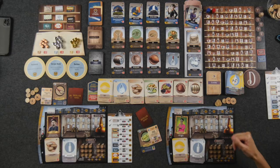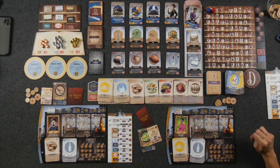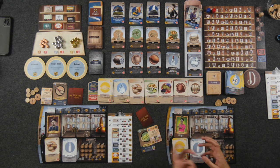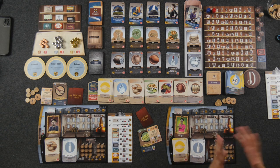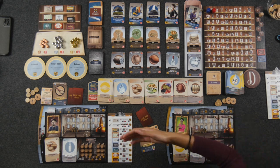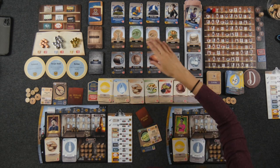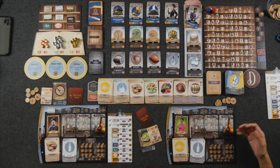We're going to walk you through one entire round as if we started on the second round — we played the first round and made moonshine and vodka to acquire money and get things going. Each round consists of four phases: buying things from the market, distilling spirits, selling them, and then aging them, in that order. Starting with the market phase, players take turns going back and forth purchasing cards from the basic market, the premium market, and additional recipes until everybody has passed.